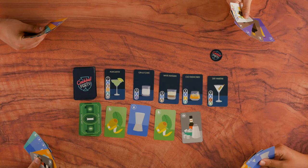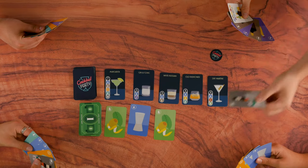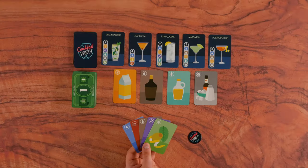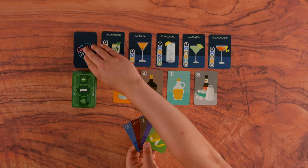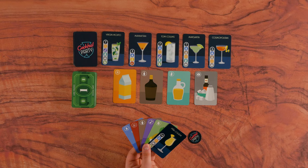Let's play an example round. The bartender can choose one of the face-up ingredient cards from the centre and add it to their hand. Note, you can't make a cocktail just yet. Alternatively, the bartender can choose to reserve a mystery cocktail from the cocktail draw pile — not the face-up cards — and add it to their hand to make it later. Only the bartender is allowed to do this.